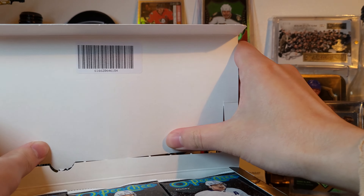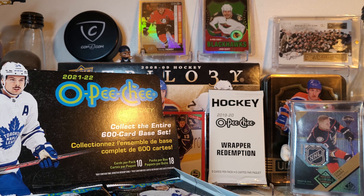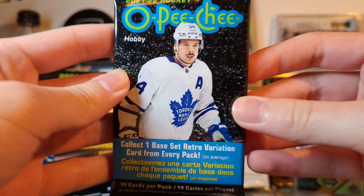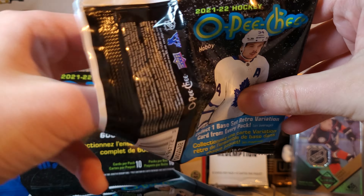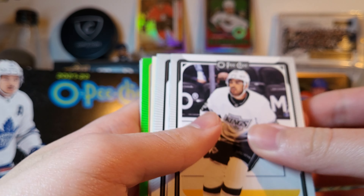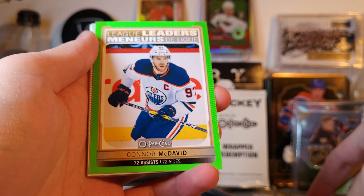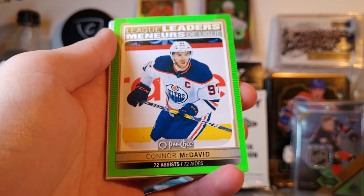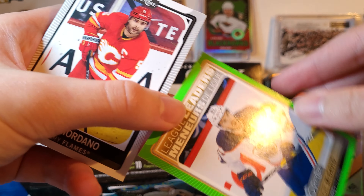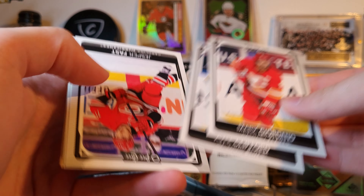Sometimes there have been cases like that where the box in the case, or the best box with the case hit, will be like backwards or upside down, or the wrapper will be a little different. So let's begin. Starting off with a green — imagine if this is like a green hotbox, that'd be crazy. Blue Jackets checklist. And a green of — Connor McDavid. 19 of 50. That's really good. Shortprint McDavid. Very good start.